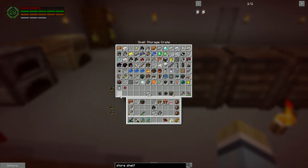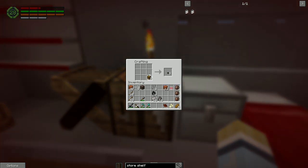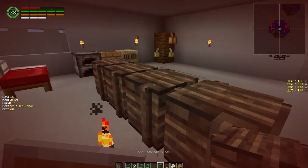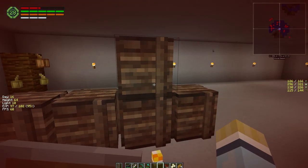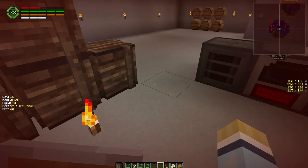Let me show you a couple of things. Building these storage bins - you just need to make your wood casing, which is really relatively simple. It's a block of wood in the center with wood planks and sticks - wood planks in the corners, sticks on the sides. That makes the casing. Then four chests plus four pieces of wood and the casing gives you your small storage crate, which you can drop down anywhere.